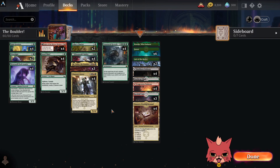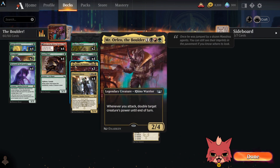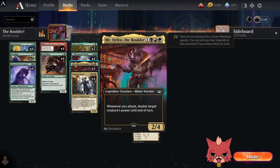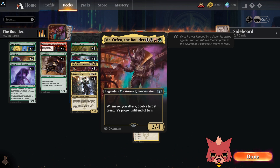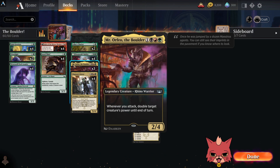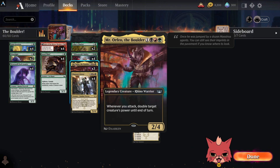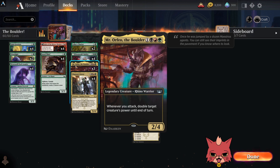We're back for the Boulder! This deck is based around Mr. Orfeo the Boulder, a four-drop with jump colors — a 2/4 legendary creature, Rhino Warrior. I almost made a warrior version of this but landed on this deck instead. Whenever you attack, double target creature's power until end of turn.